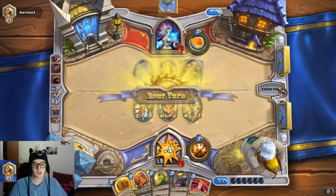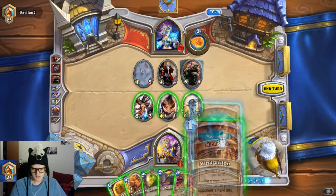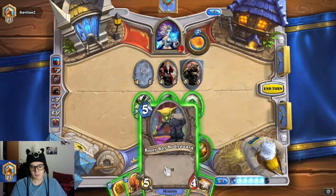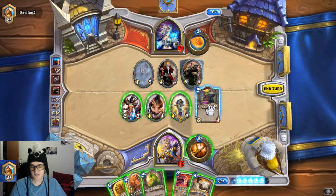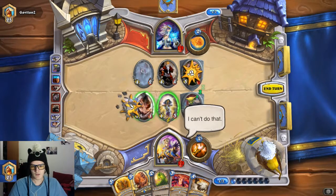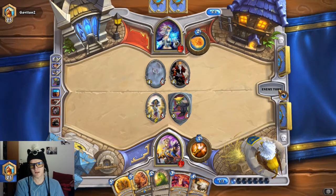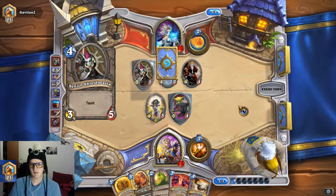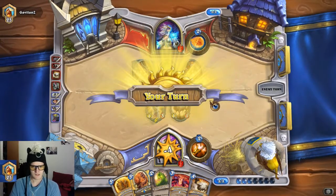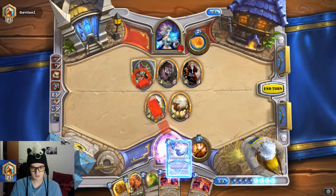Those guys have pretty high attack — this could be a bit of a pain. Mind Vision — let's see which cards he has in his hand. Is it a Pyroblast? Polymorph! I didn't even think about Polymorph — that's not even any of the options I had in my mind, which once again just proves how bad I am at Hearthstone. He's probably going to kill my Cleric next turn with his Jungle Panther. He's going to attack this guy — I guess that works, he's probably winning right now. I'm just going to Polymorph him as well.